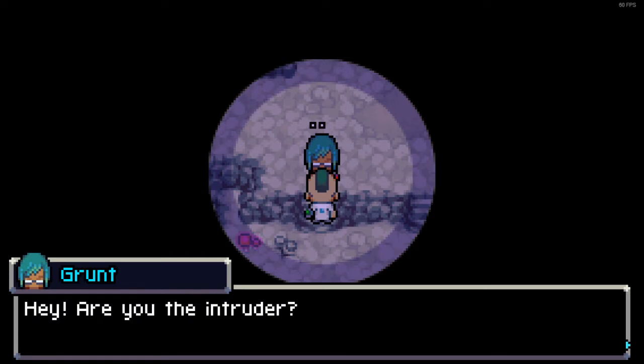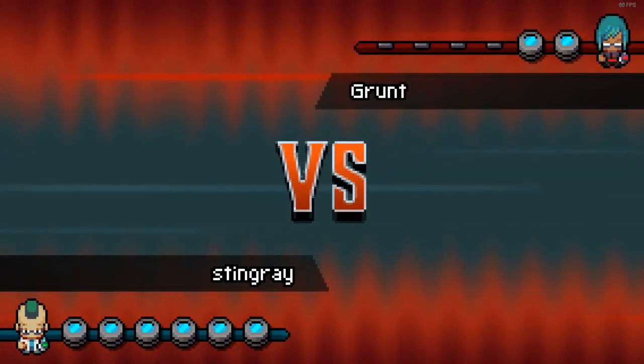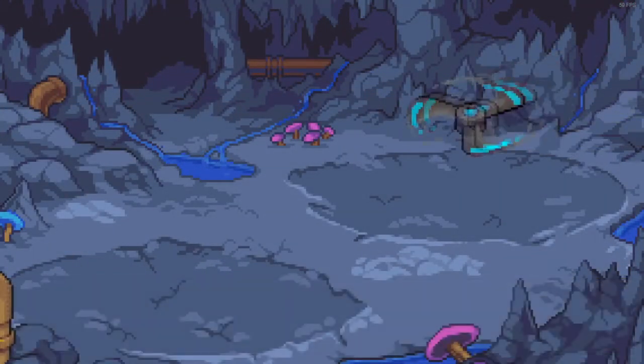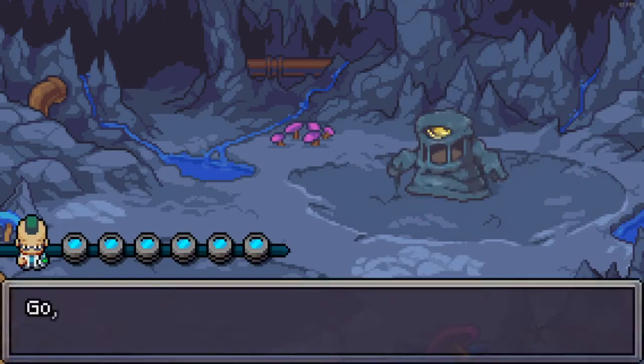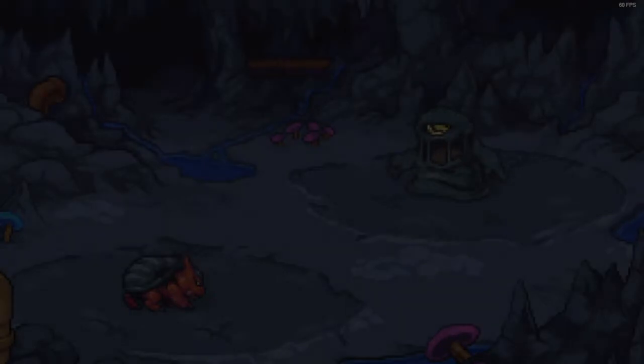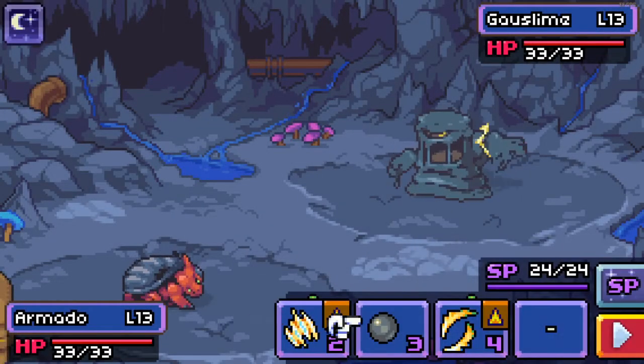There's a trainer, and there's another one over there too. "Aren't you the intruder?" Let's go. They have two Coromon — we should be all right. Gas Slime! I have not seen him before. Oh yes, he is so cool. I don't know what he's going to do, but it's going to be interesting.